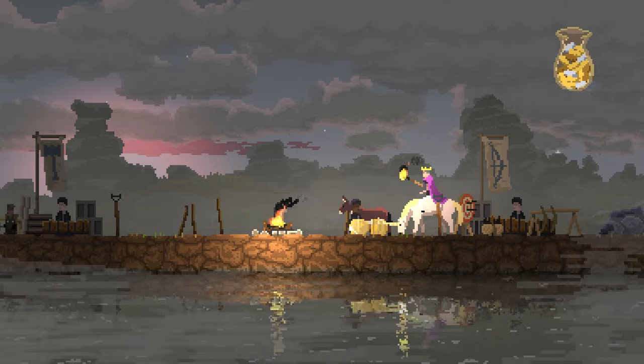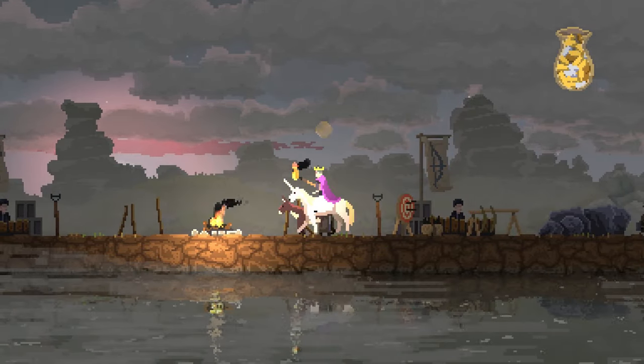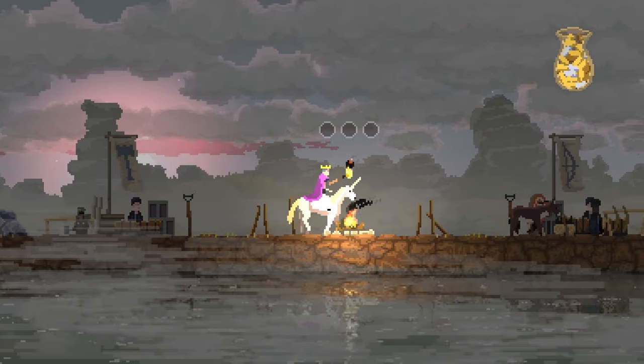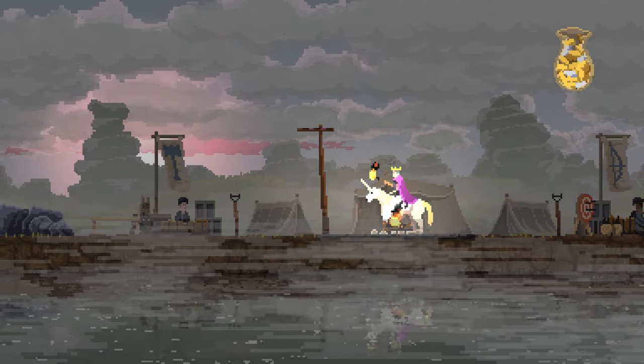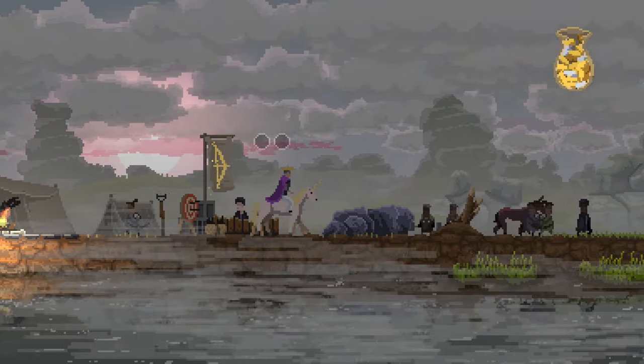Next up, we've got this guy over here dropping his money — this is the merchant. He's available on the first, second, and third island, and he is a good way of getting extra income in the game. Let's upgrade our camp more. There we go — it is now a proper camp. It's very helpful.